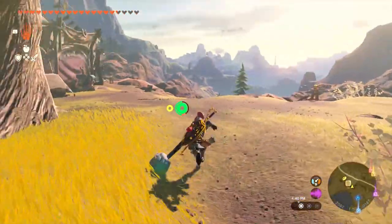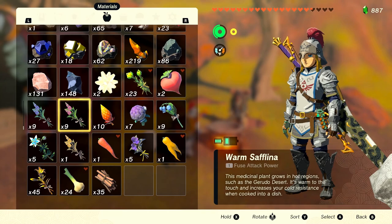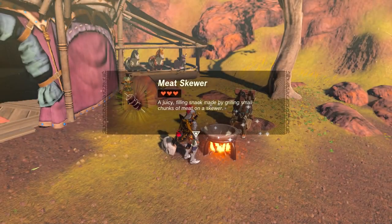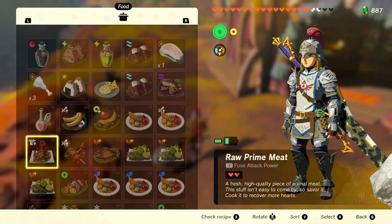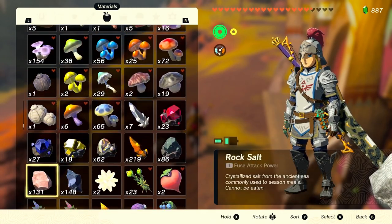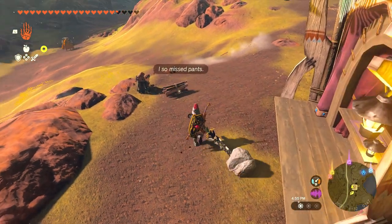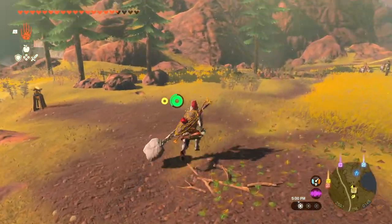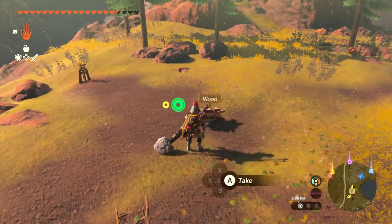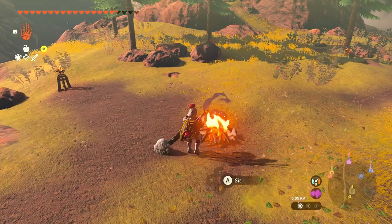Before we get too far in, I want to cook up some more food so that we can lead the dogs to treasure — because that's what that one character was alluding to, and it has me very curious. I'll find some raw meat. I'll hold raw prime meat and cook it one at a time. I'll make my own campfire, drop it, and cook up this meat so we can make sure these pups are happy.